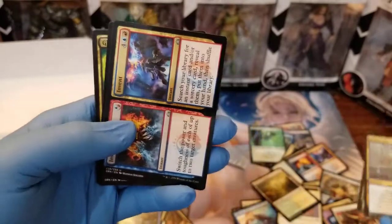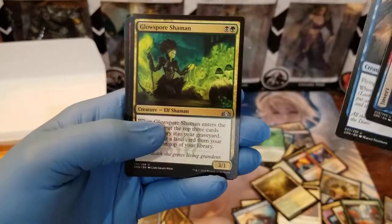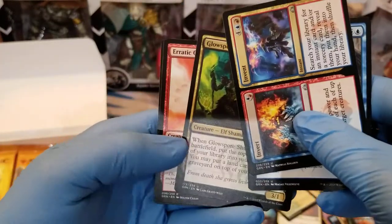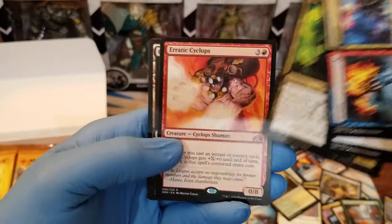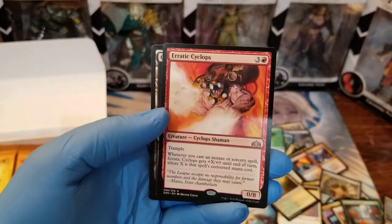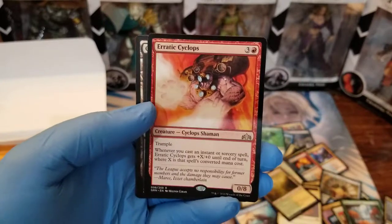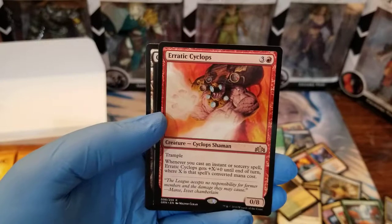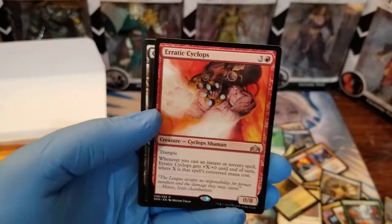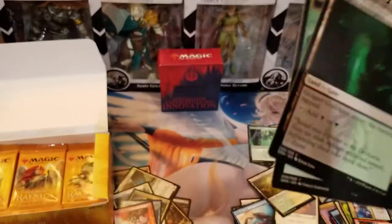We got a split card in the uncommon slot. We got a Sphinx, a Glowspore Shaman. And the rare — actually just a rare: Erratic Cyclops with Trample. Whenever you cast an instant or sorcery spell, Erratic Cyclops gets +X/+0 until end of turn, where X is that spell's converted mana cost. That's cool. And another Guildgate.